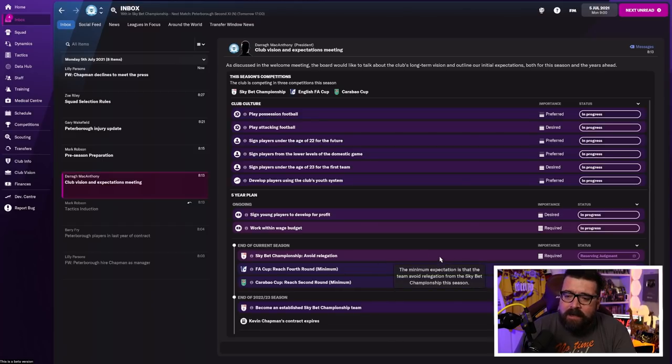Always back to the inbox. This gives us our club vision and expectations, which should guide how you go about managing the team. At this club, the culture is to play possession and attacking football — we're not really doing that, but we're also trying to stay in the league. The required objectives are working within the wage budget and staying in the Championship this year. They'd prefer us to play possession football, but if we hit the required stuff we're all right. This is basically guiding us toward signing young players we can sell on at a profit, working within budget, and playing attractive football whilst staying in the league.